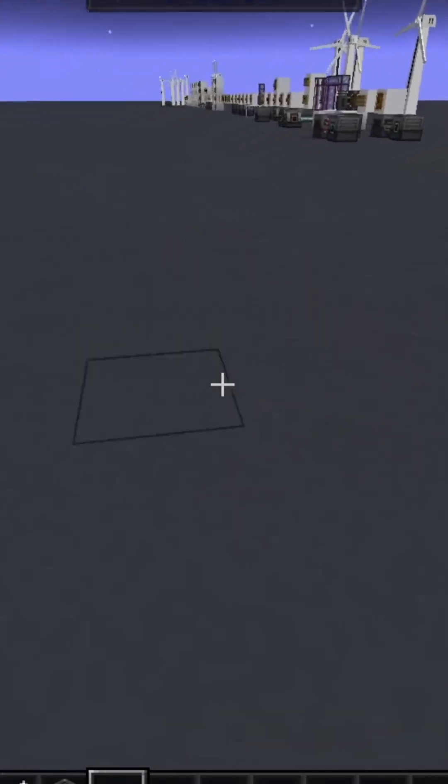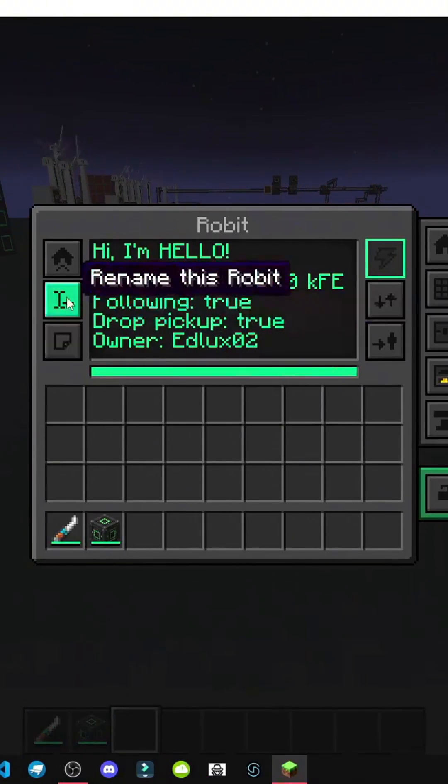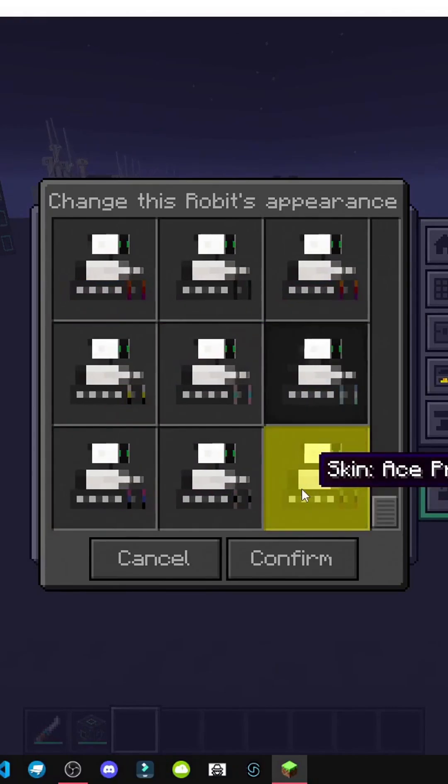I'll toss this item to see if it picks it up. Bam! There it is — it's got it. And we can change its appearance.